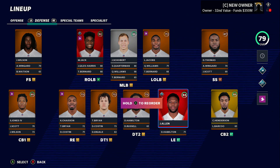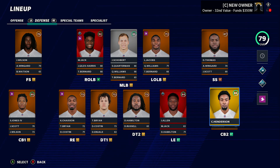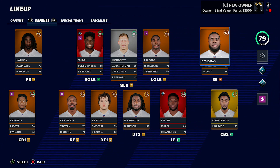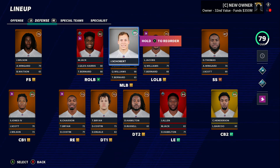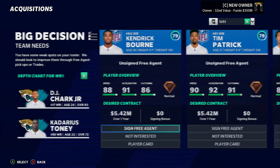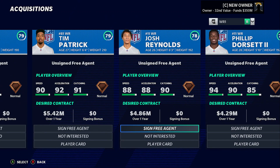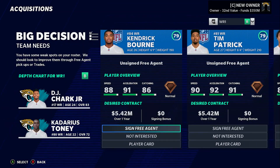Defense I love - it's pretty stacked. 67 overall safety Thomas, cornerback Henderson and Jones. Cornerback is definitely a position I want to look at, along with strong safety and D-tackle. On offense, if there's a cheap wide receiver or a second tight end, that'd be awesome, plus a left tackle. Looking at free agents: Kendrick Bourne, Tim Patrick who was really good for the Broncos, and Josh Reynolds. Tim Patrick has 88 speed, 90 speed, 92 acceleration, 91 catching - I think I'll go with him.